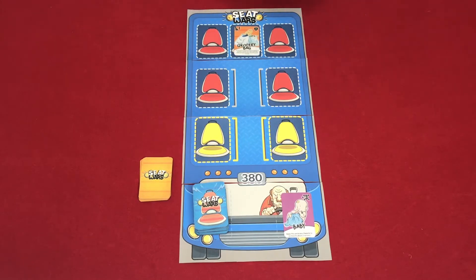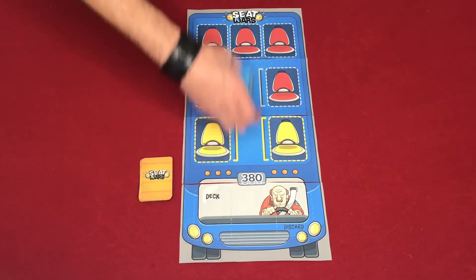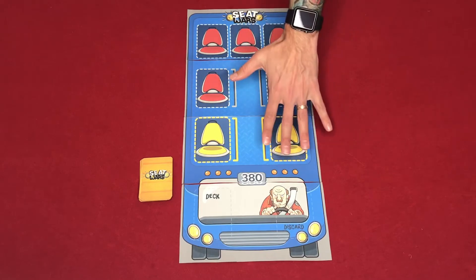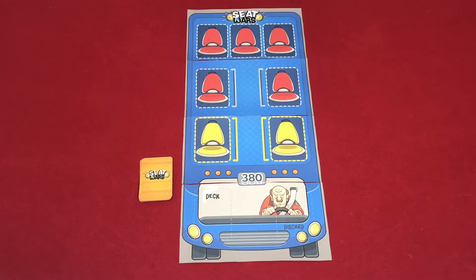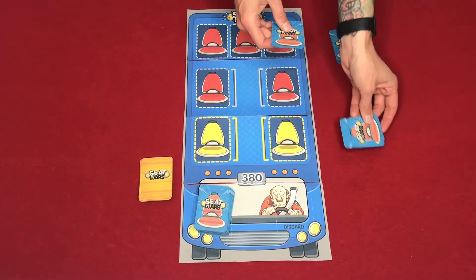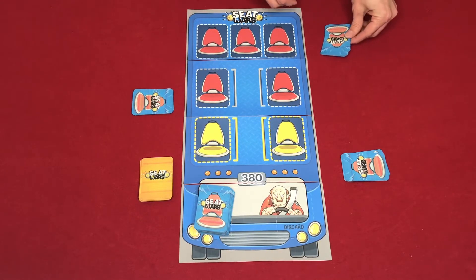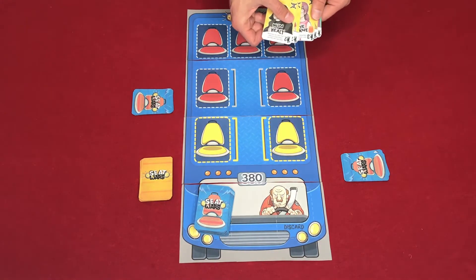I'm going to do a quick multiplayer runthrough as a three-player game to show what a few turns of the game look like. This board is set up for a three or four player game — if it were only two players, this portion of the board would not be here. To start, each player gets five cards. One player faces this way, another this way, and the third this way.